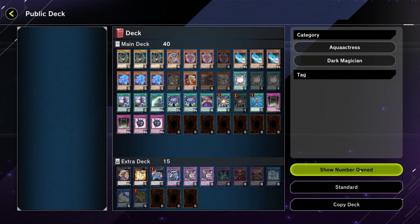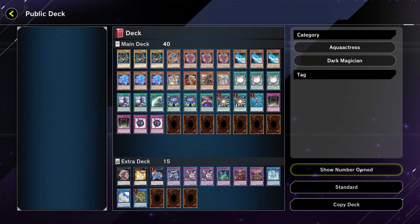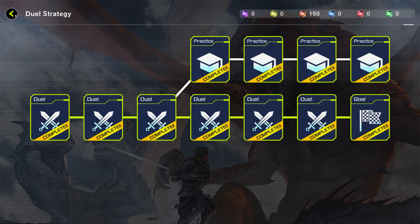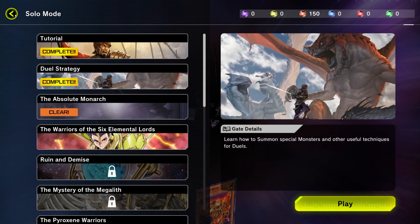After that, go through whatever deck you picked, change out any cards you want to, and then grind. Doing the solo tutorials and collecting the mission rewards should net you enough gems to pull for what you're looking for.